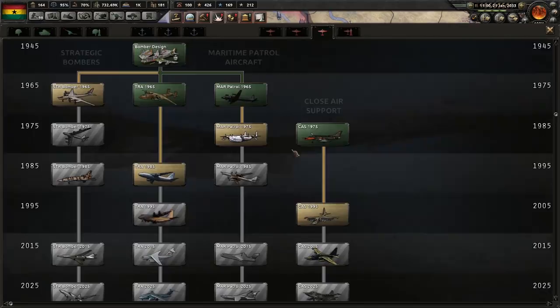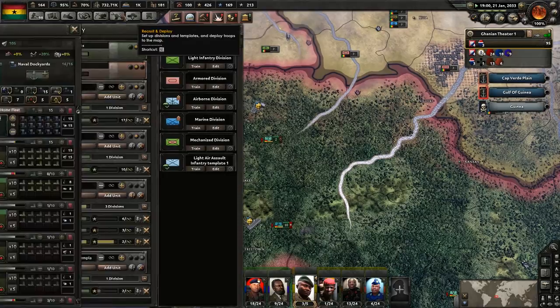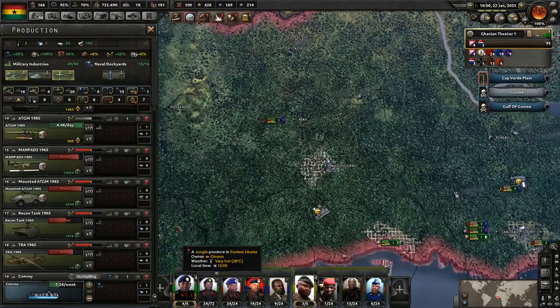Let's work on the maritime patrol aircraft. Speaking of maritime patrol aircraft, we are making those, right? We need to redistribute four factories.